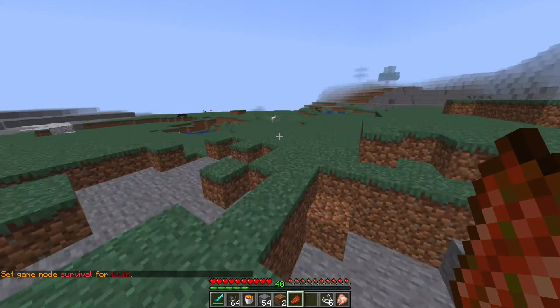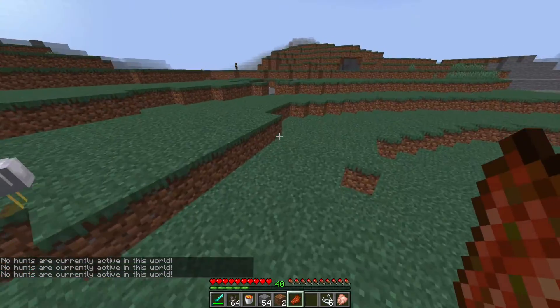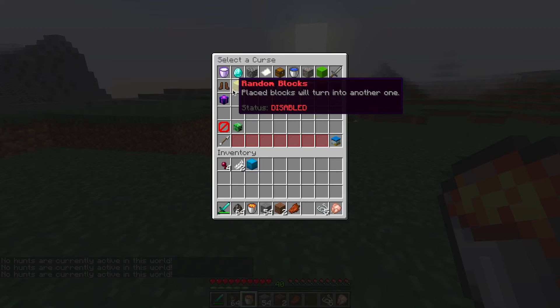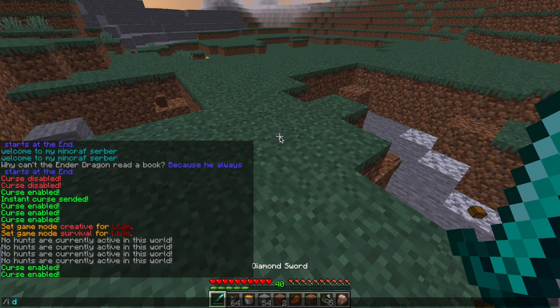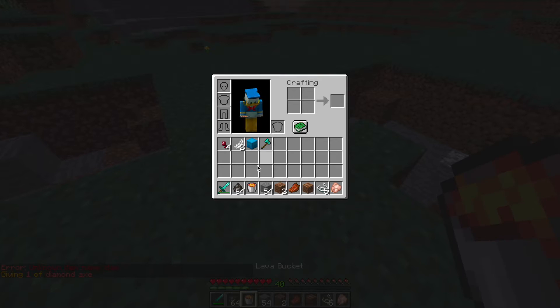Some of these curses players might not immediately realize they have on them, but other ones like disappearing blocks are quite apparent. So let's turn on a few more — maybe extreme fall damage and the random blocks one as well. That one's good, and if I give myself a diamond axe, let's go ahead and test this out.